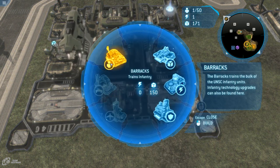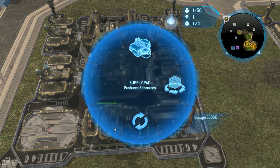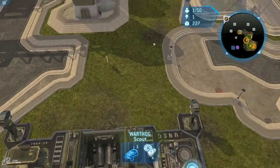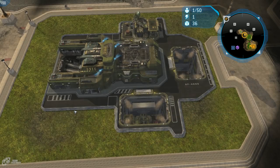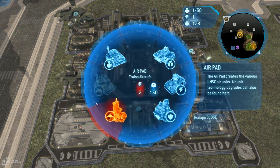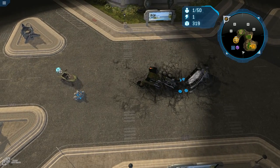We just teched up. Let's build our barracks here, a vehicle depot there, and let me actually put the air pad here so you can see all three units built from there. You actually need two power to go to the vehicle depot — I knew that.